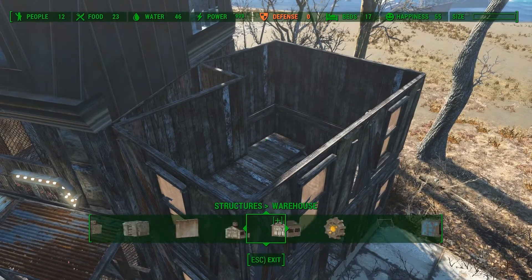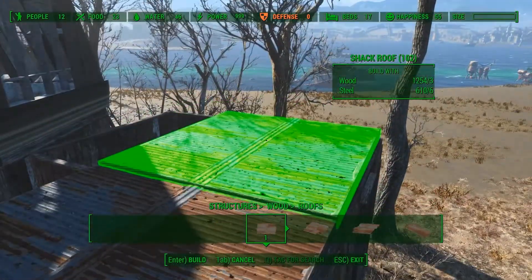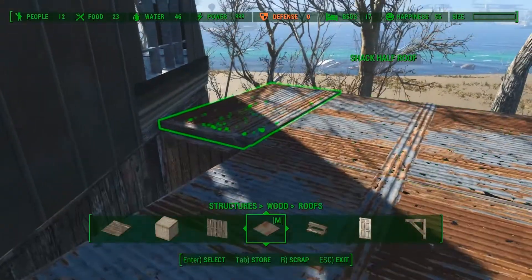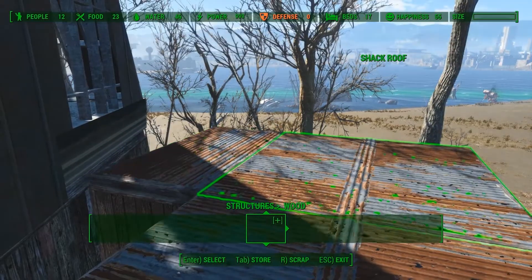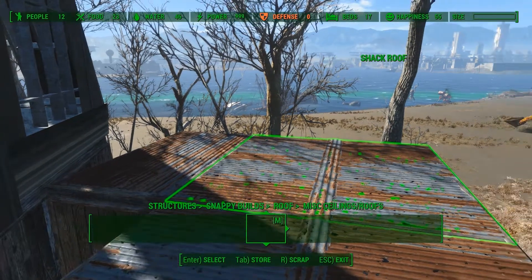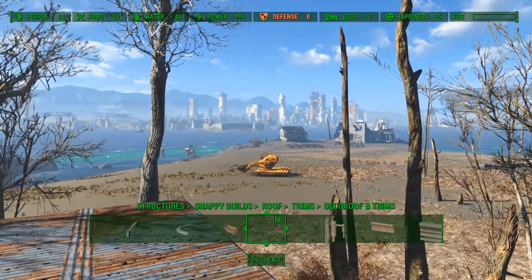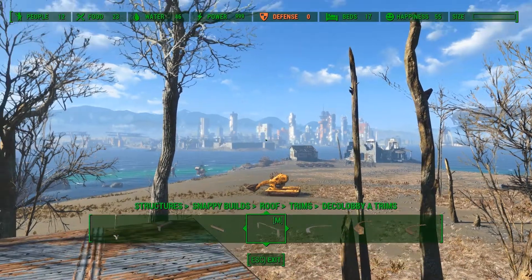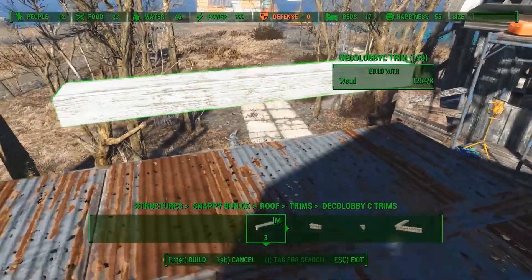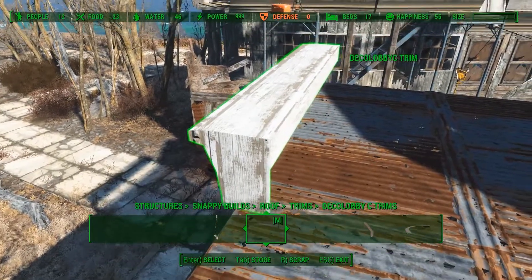Now that all the walls are placed I can add the roof. First I will place some normal flat shack roofs, then I will add some roof trims. These come with the Snappy's House Kit mod. I did not get them to snap to the wall so I use the place anywhere tool to get it in place.